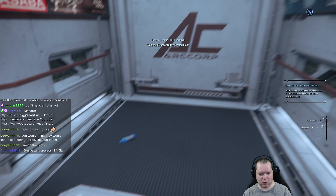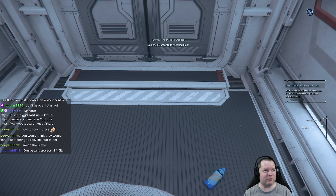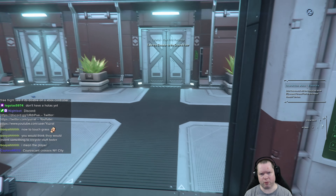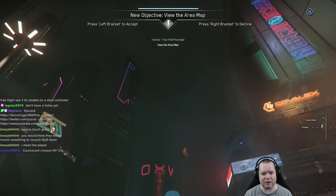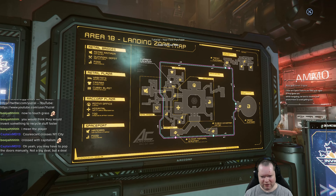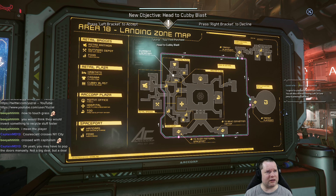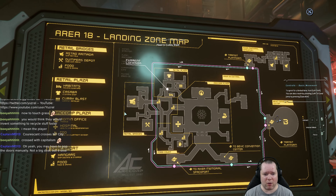Cool the elevator again. Someone else dropped their bottle — litterers. What is this city coming to? Coruscant crossed with New York City, crossed with a healthy dose of Blade Runner. Elevator to the ground floor — that should have popped automatically. And out we go. View the area map — this is a new addition to Area 18. There are now proper maps. Cities and space stations have got signs; they used not to, and that was an interesting experience.